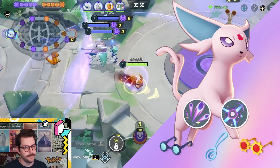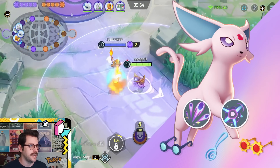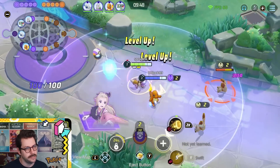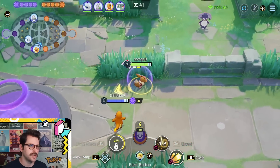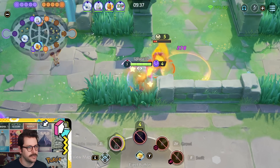Heading to the bottom path here. I'm going to go Stored Power with some Psybeam action. Got an interesting squad — Absol in the center, a little Dragapult action. Should be a fun one. No real defender; we've got Gudra, but Gudra's kind of a weird defender — it's like a brawling defender, which can be good sometimes.